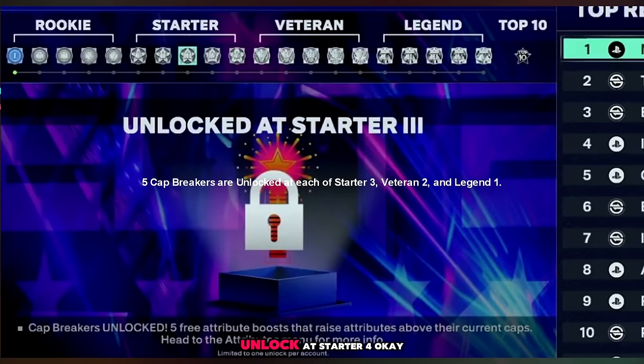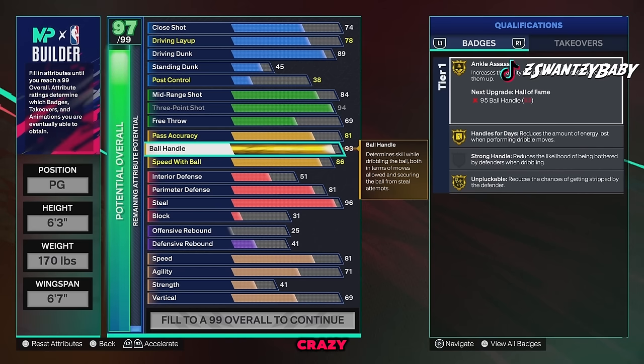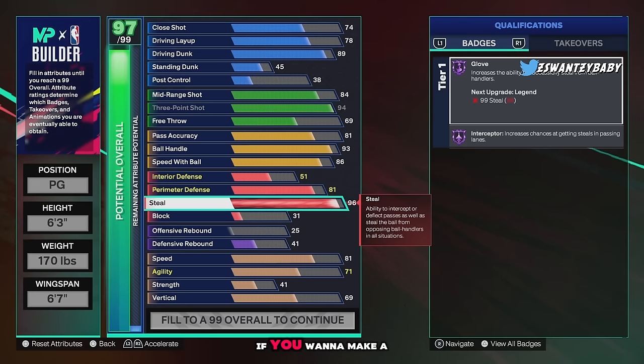Your first five cap breakers unlock at Starter 4. A lot of y'all aren't going to go through the reps to get all 15 cap breakers unless you dedicate your life to this game, but those first five you can most likely get. I'm gonna use mine for steel. If you want to make a build like this just for the steel, that works. This build is mainly for 3v3s and 5v5s — you can still use it on the ones too.